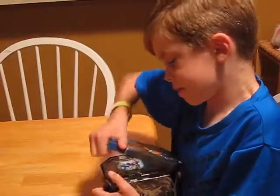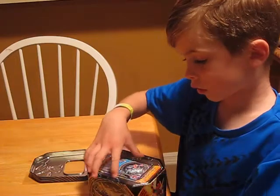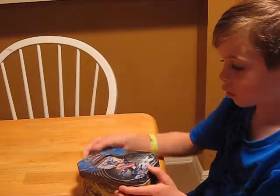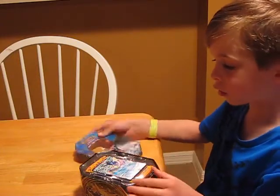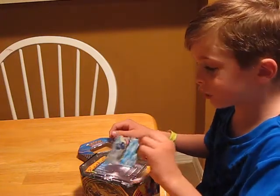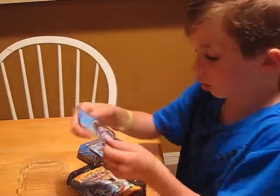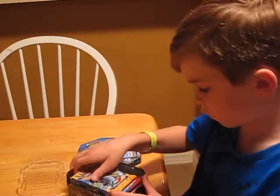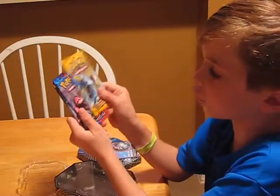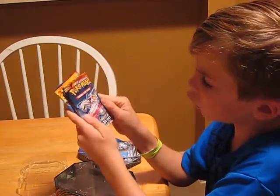Once you open the box you'll get Greninja EX — 170 HP, he's a basic. Then you'll get his online card. And for some reason I got the same guy in the front as last time, and Yveltal — I think that's his name, I don't know his name.